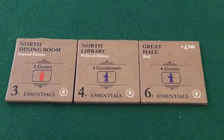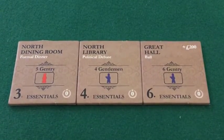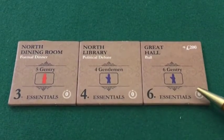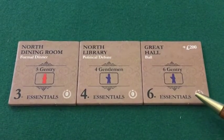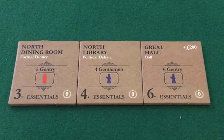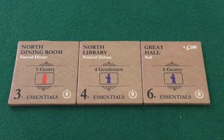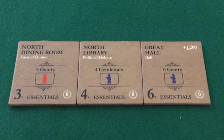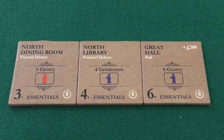We're now going to look for the first time at the essentials category of improvement tiles. All essentials tiles confer absolutely no victory points when you renovate that space. Why? Because we're dealing with a very basic, expected space in the traditional manor houses of the era. Just having a place to eat or a library is not going to benefit the family in any significant way.